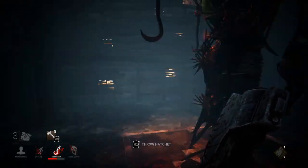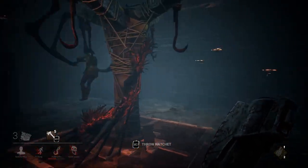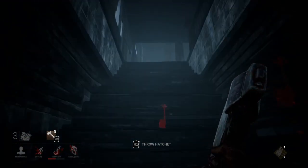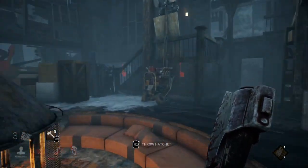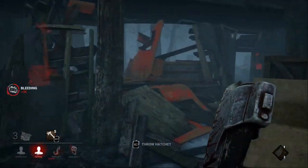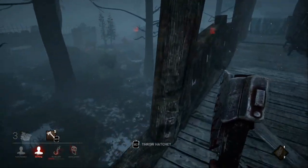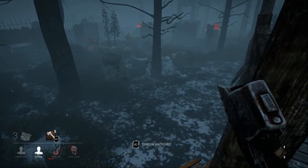The Basement gives the killer a great advantage — there's only one way up and one way down, so you can get a vantage point to see if survivors are coming. Depending on the killer you're playing, you can also set up traps for survivors when they try to go in for a save.